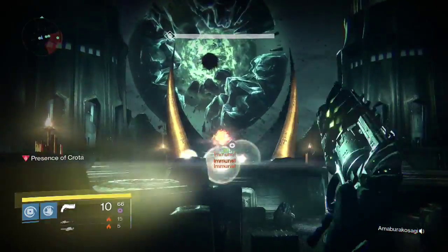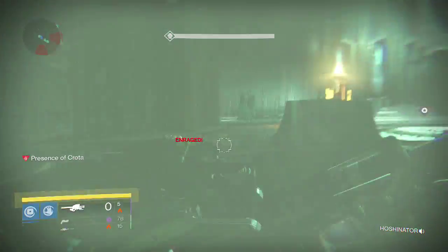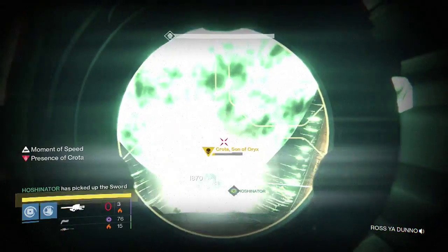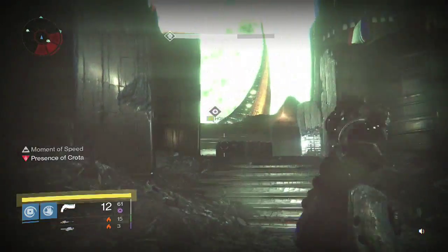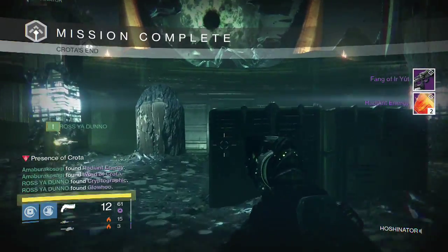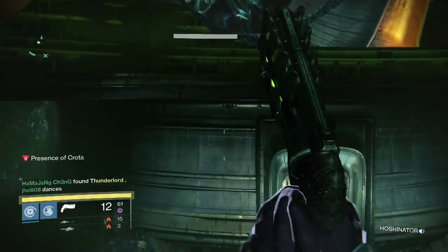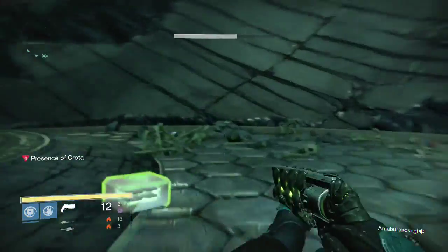That's two exotics for the week. Icebreaker is still a good exotic. And then finally for my hard mode Crota kill on my Warlock, last kill of the week. I was able to get another Fang of Her'ute along with two Radiant Energy. My friend again gets a good exotic — a Thunderlord. So he gets a Truth and a Thunderlord this week, pretty good week for him. Two exotics each — I'm not complaining.